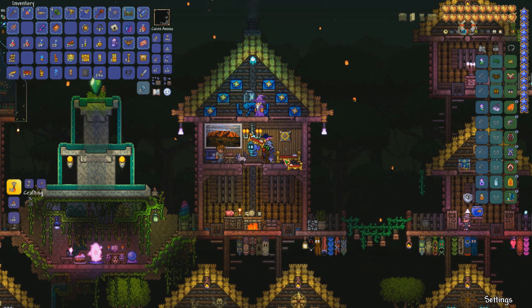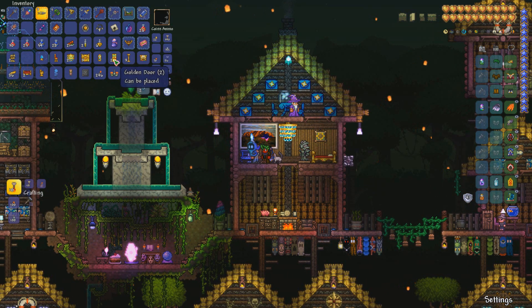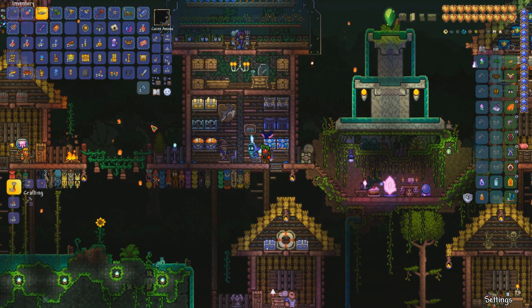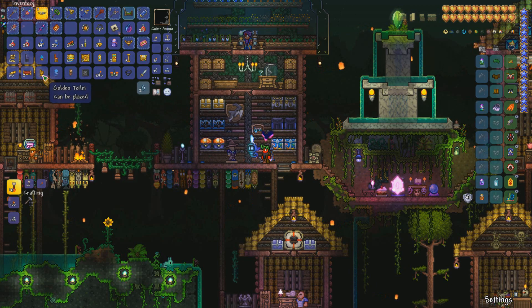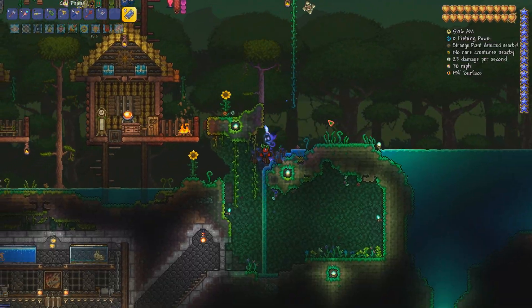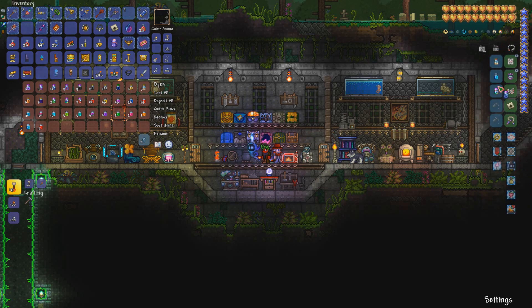I thought I would treat myself to a gold bed since we got all that pirate furniture. We've also got some gold chandeliers - oh very fancy! Feels like I'm living in a palace now. I'm going to have to find a chest to stash all the gold furniture since all my furniture chests are completely full. I even got a gold toilet that I thought I'd put down here. Alright, we're definitely going to wrap up the episode in a minute but before we do, let me find a dye for the Black Spot - we'll try the Blue Acid Dye and see what that looks like.